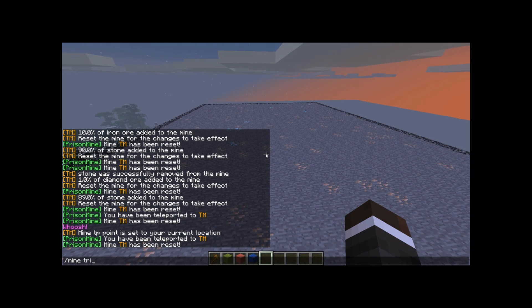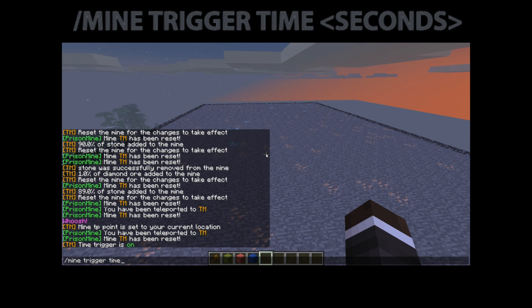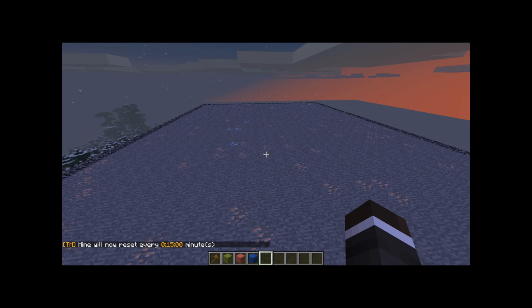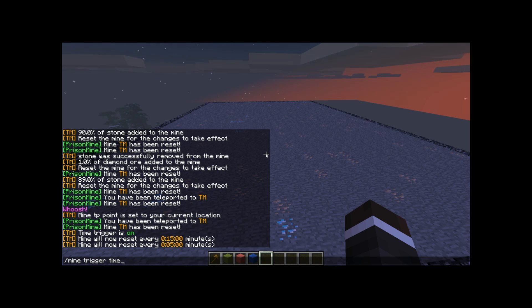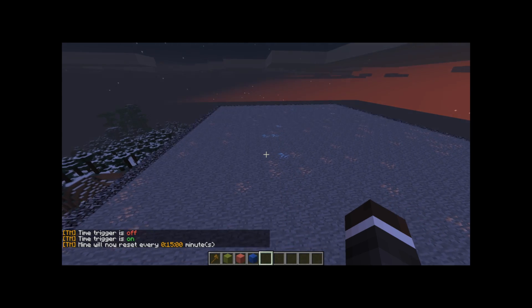Now we're going to want to make the mine reset automatically. Mine trigger time toggles the time trigger on. Mine trigger time followed by a number in seconds sets the reset interval — so 900 gives us every 15 minutes. If you want to change it, for instance to five minutes, type 300, et cetera. And if you want to turn trigger time off, just type mine trigger time again since it's a toggle. Let's just turn that back on.